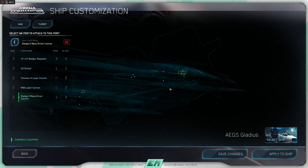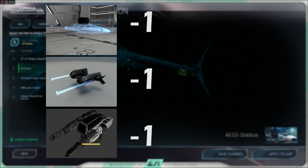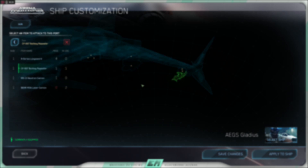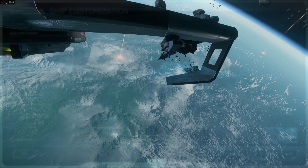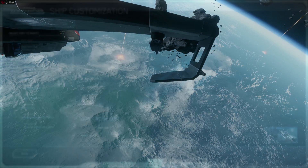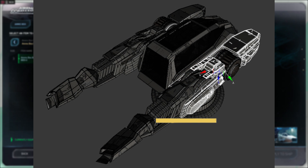Weapon hardpoints can also have modifiers fitted to them to provide different functionality depending on their size. Each modifier will use up one point from the hardpoint size, and the remaining number is the maximum size weapon that can be fitted to that hardpoint. The modifiers that can be attached to hardpoints are: gimbal mounts, which allow off-bore sight aiming and can be thought of as unmanned turrets; twin link mounts, which allow two weapons to be fitted to a single hardpoint; and manned turrets, which are controlled by a separate gunner.